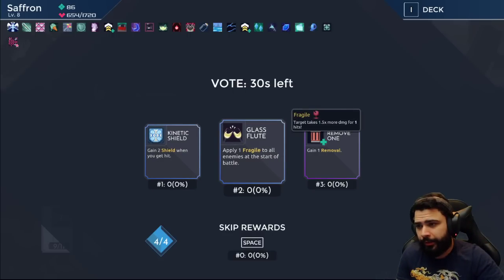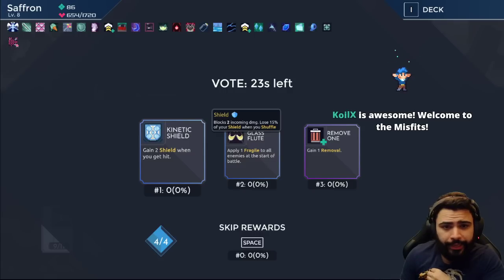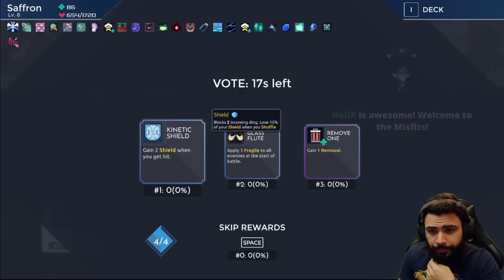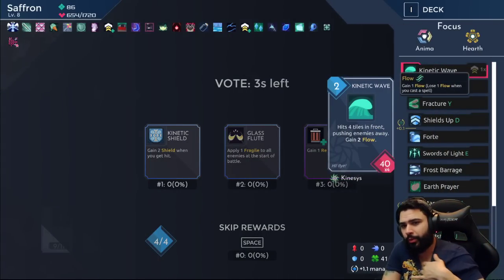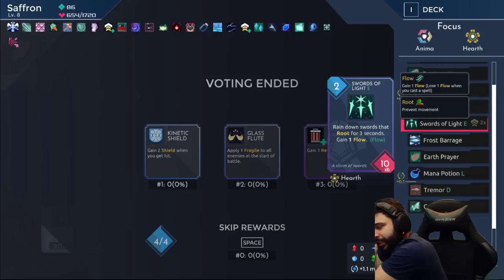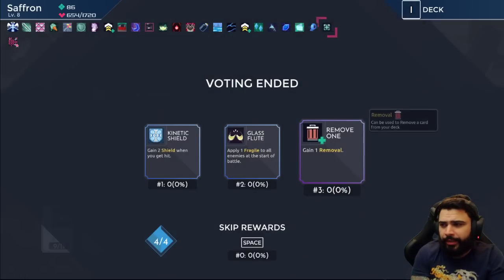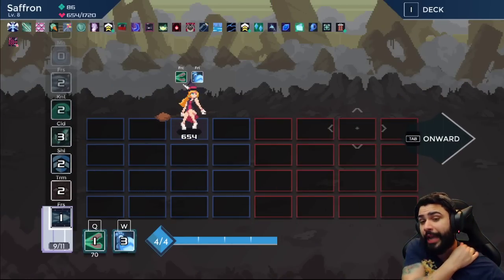Fragile doesn't do anything because we're Saffron, so it's just terrible. Kinetic Shield — every time we get hit it's two shield, pretty cool. We have Duct Tape, I like it. Reva is amazing to me — she's come in so clutch so many times. Removal — there's nothing I want to remove in my deck, but we can take it and use it on a bad pact. That's what you want to do, especially early in the game — take as many packs as you can to scale luck. You can use removals on bad packs once your deck is where you want it.